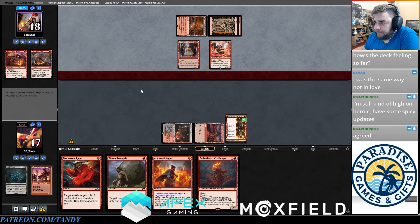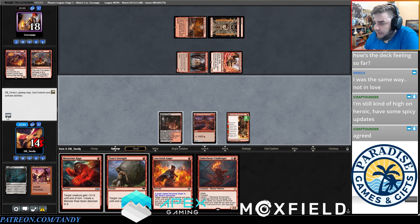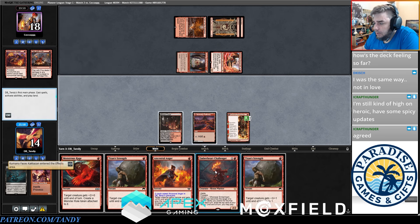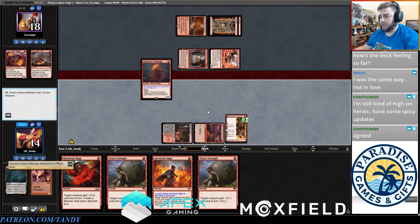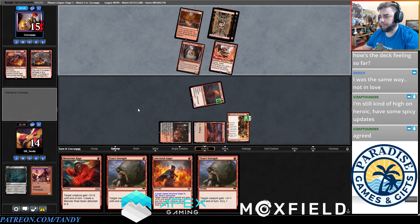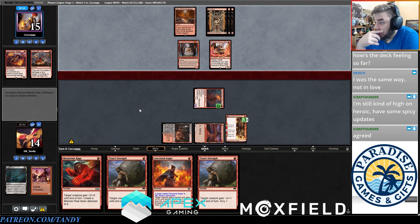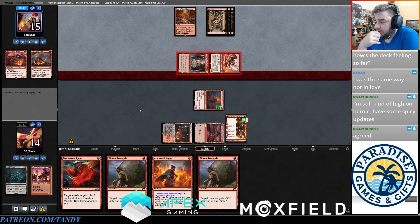We're going to get hit for three here but I think we're fine. We're going to play Emberheart Challenger and hope it doesn't get hit with Wizard's Lightning — I really want to draw a land so we could put a counter on it. That's basically going to be the end of the game if our creature dies, but we're not really dead to the Slickshot Show-Off that much.